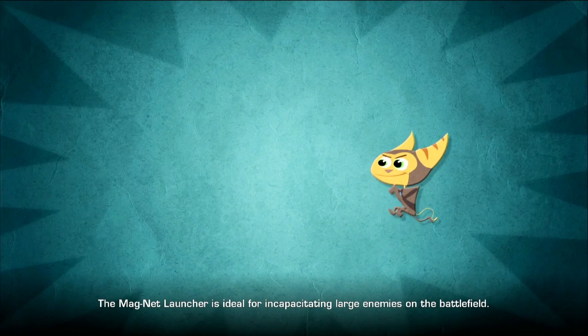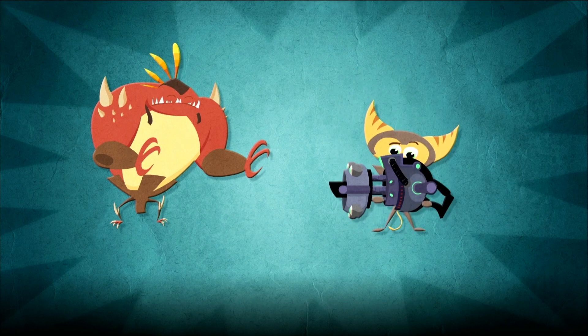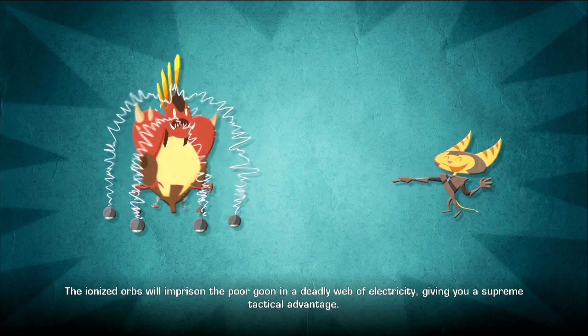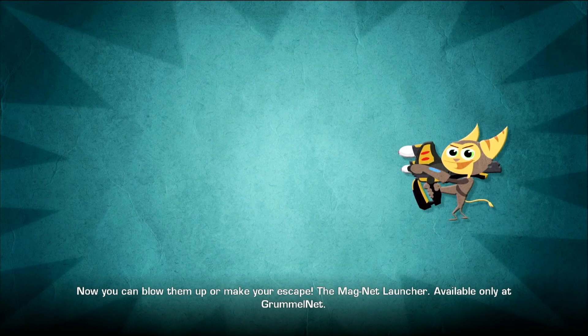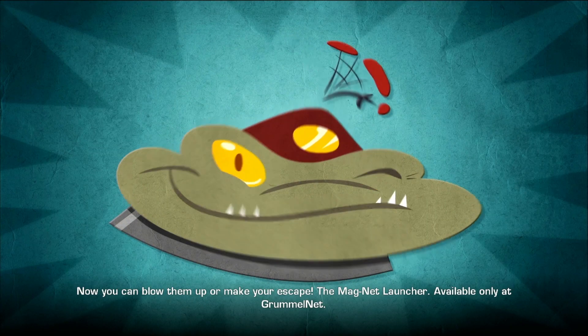The Magnet Launcher is ideal for incapacitating large enemies on the battlefield. Just fire a magnet at an enemy. The ionized orbs will imprison the poor goon in a deadly web of electricity, giving you a supreme tactical advantage. Now you can finish them off or make your escape. The Magnet Launcher — available only at Grummelnet.